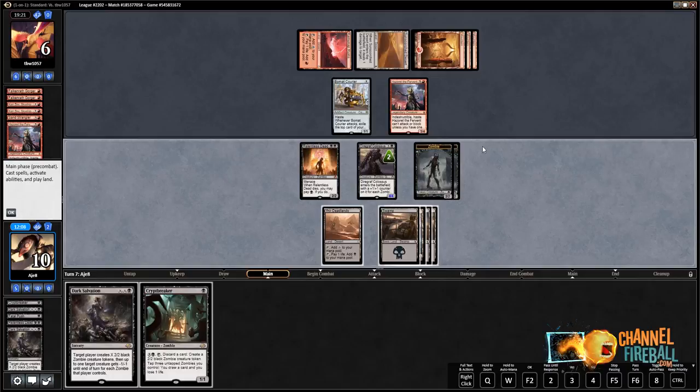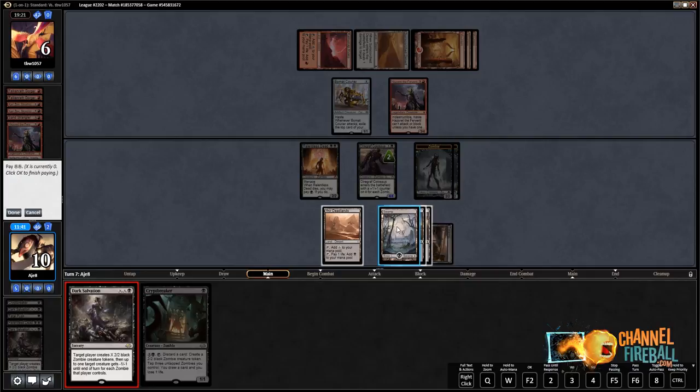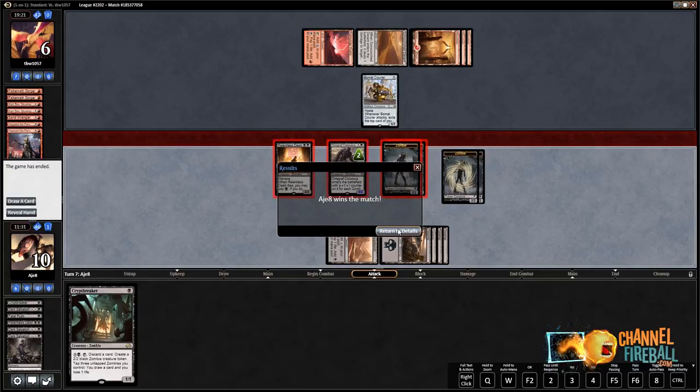I think we should cast Dark Salvation for two on the Hazoret. We could do it for only one and play Cryptbreaker and leave up Relentless Dead, but Cryptbreaker makes two zombies — so maybe that's just better. It's tough because I don't really know how we lose from here. Let's just Dark Salvation for two. The best card our opponent can draw is like Glorybringer, and I think they still lose if they draw that. Okay, we won! Classic winning on a mull to four. Very nicely done.